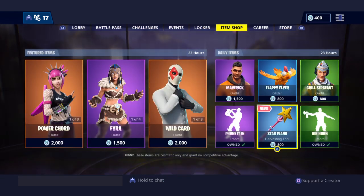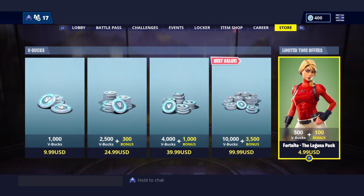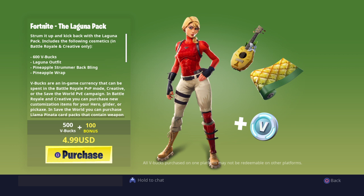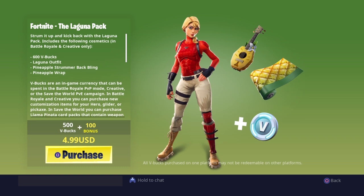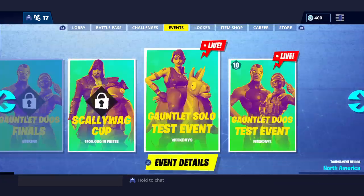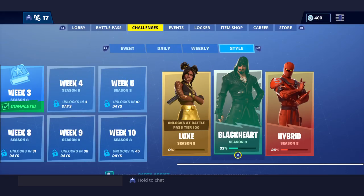Guys, if you can see by the top right, I am streaming right now — go check it out, Baseball Gaming. We got a new starter pack in the store, totally worth it — five dollars. It comes with 600 V-Bucks, the outfit skin. This is actually a sick skin because girl skins are a lot cleaner in my opinion. This is our first girl that's ever come out on a starter pack. It has a back bling, the guitar, and a free pineapple wrap too.